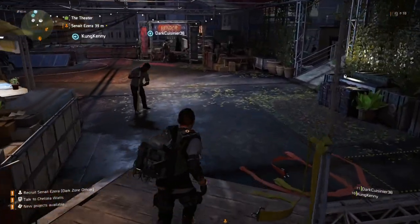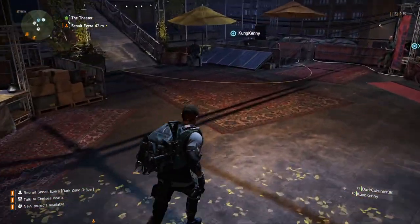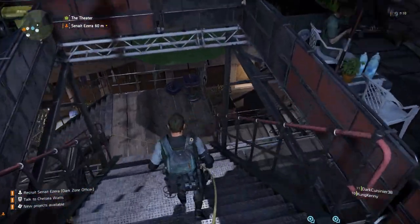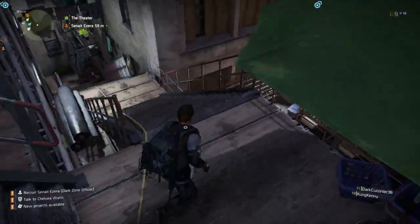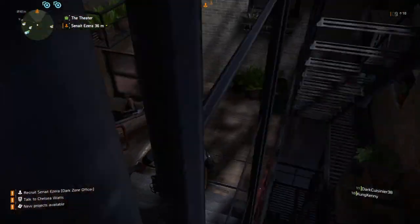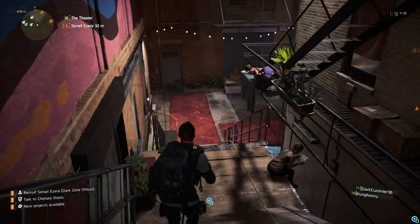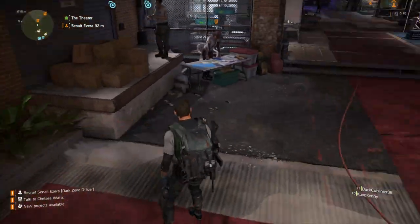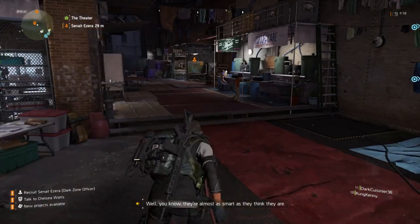So then I could come back to the theatre settlement and find the officer who will give you Dark Zone access. Now this isn't the last step — this is just another piece of the puzzle. To find the officer, you need to head all the way downstairs, which is kind of frustrating because everybody else has been upstairs up until this point. But you've got to head all the way downstairs and find this new Dark Zone Officer who is just over here.